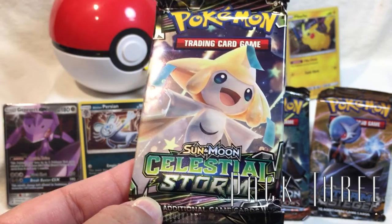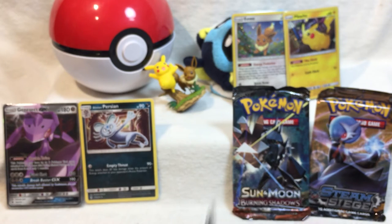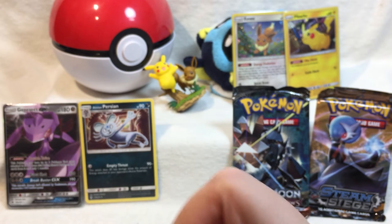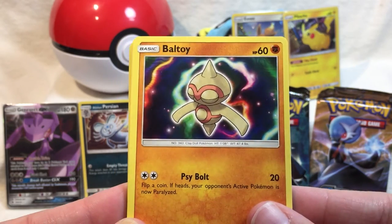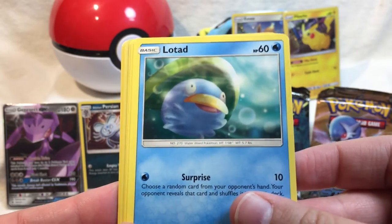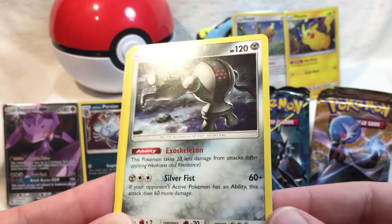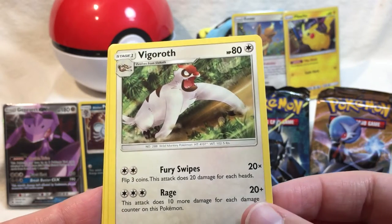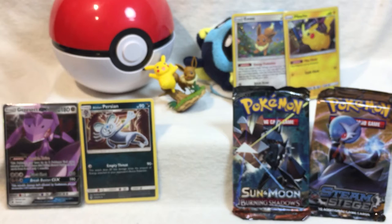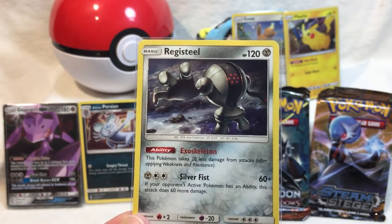Pack number three - it's Jirachi and Celestial Storm. This set has not treated us well in the past, so hopefully we get something a little bit better than wonky Alolan Persian. So far I haven't seen any intense scratching or denting on the cards, but these are a pain to open up. Beldum, Lotad - what the heck is going on with this face? Skitty, reverse holo Cacnea. A non-holo Regice - coming to grab you, creepy. Electric energy, Vigoroth, Nuzleaf, and a Friend Ball. Non-holo Regice is protected.